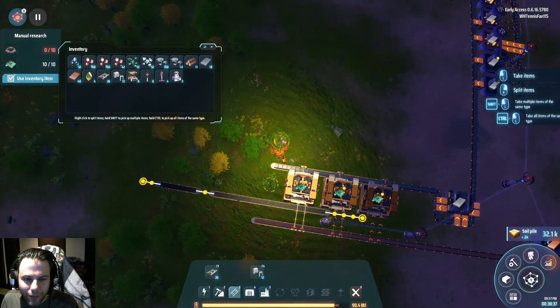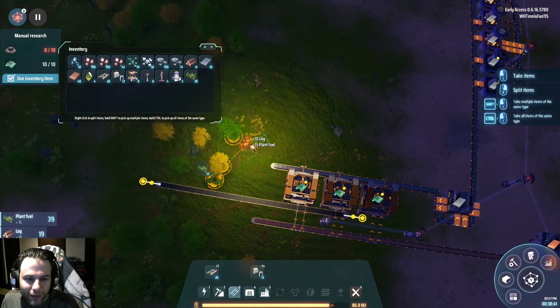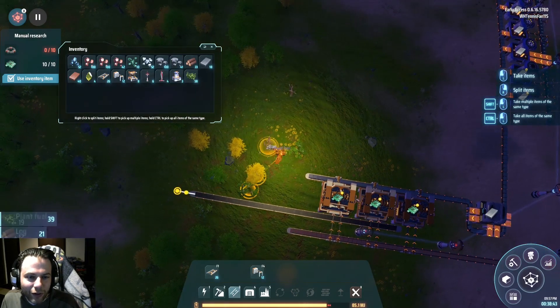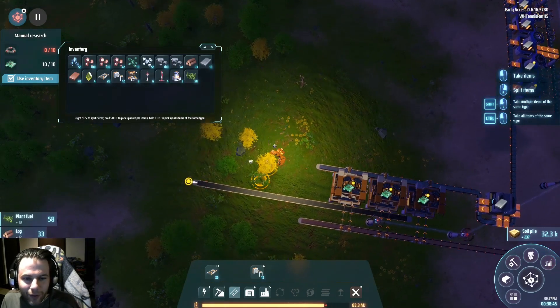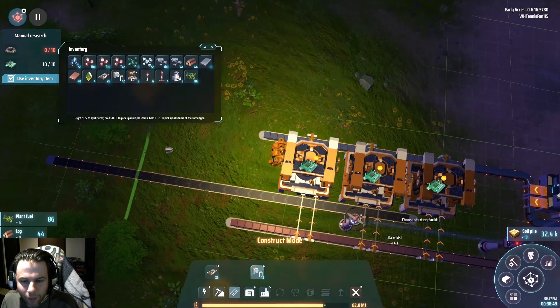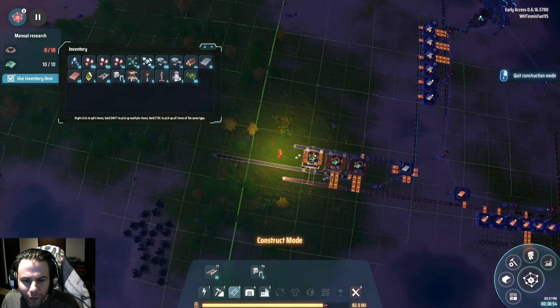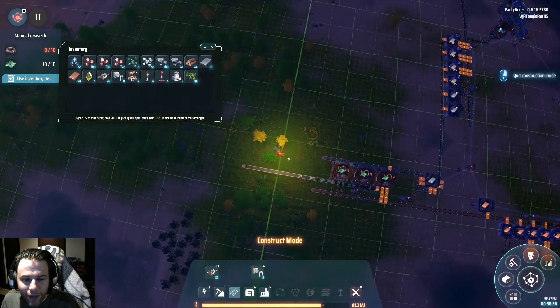I'll take it at a leisurely pace — this is a mega structure we're trying to build here, no need to rush. Alright, so we'll put that out here. Look at that — we're automating stuff. Now I want to do the magnets.